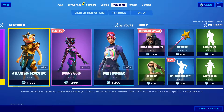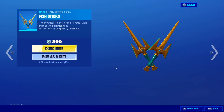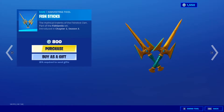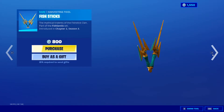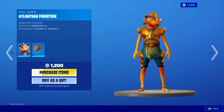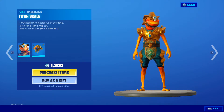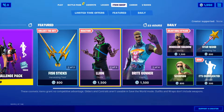Fish Stick is back — the featured Atlantean Fish Stick, and he comes with the Source pickaxe right here. A lot of people have asked about this; they didn't get it when it came in last time, so I guess that's why Fortnite brought it back. It's kind of different than the original one — I think it looks a little bit different, not sure, maybe it's the same.